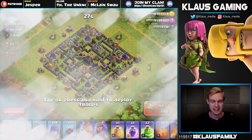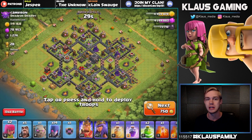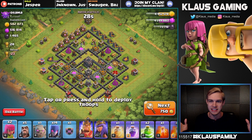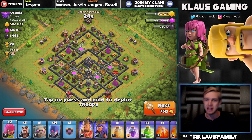We have a Patreon war that is planned to end on the 5th, which is the day before the anniversary, so be sure and become a patron to get access to that as soon as you can. All these amazing things are happening, and there we go — a base with 500,000 gold and elixir.